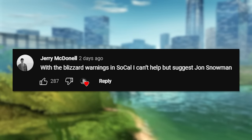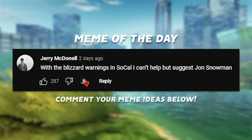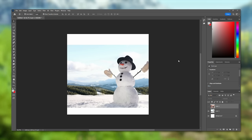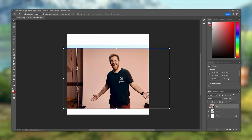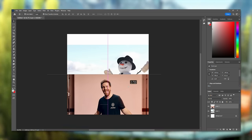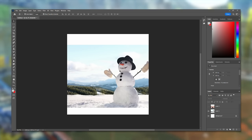Before we jump into the matches, we have to do the meme of the day. Today we have Jerry's suggestion of John's Snowman. I think this one's gonna be a tough one, but we'll have to see how it goes. We have a snowman and I've got John's Sandman. I've looked at a lot of different photos of him and I couldn't really find a good one that matched this angle, but I just love this photo so much.